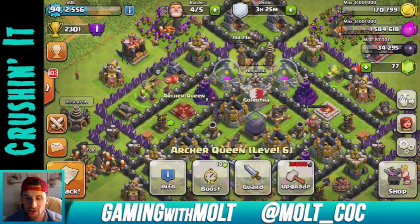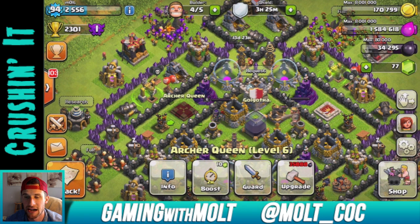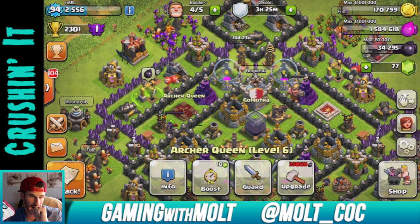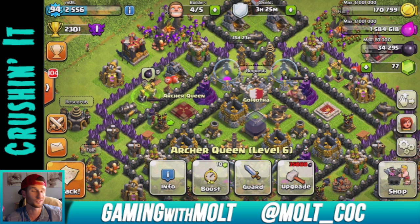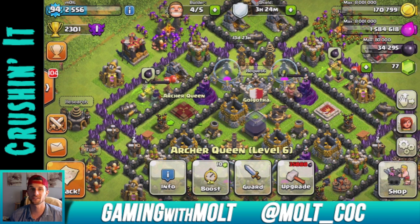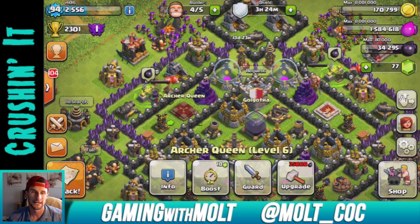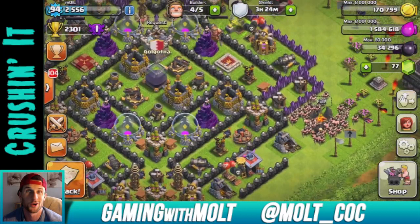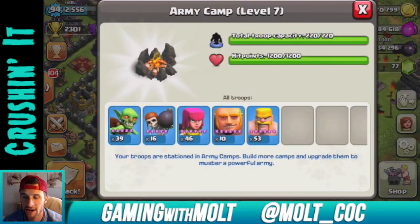The other thing I'm going to upgrade in this video is our Archer Queen. All we have to do is get a raid with 800 dark elixir. We're in Crystal One right now — perfect place for dark elixir, there's so much of it. So we are going to go ahead and have a raid right now.